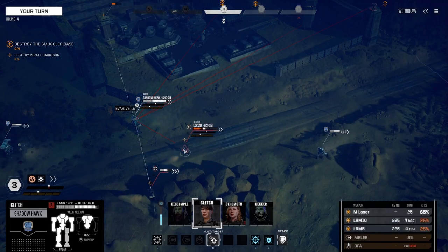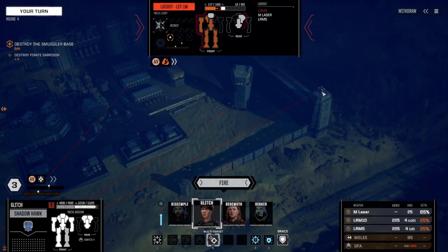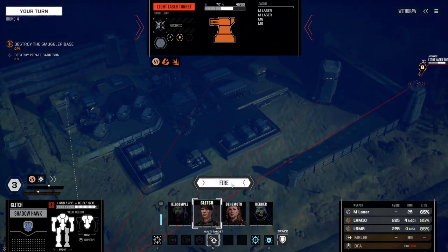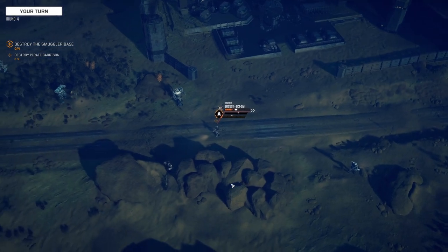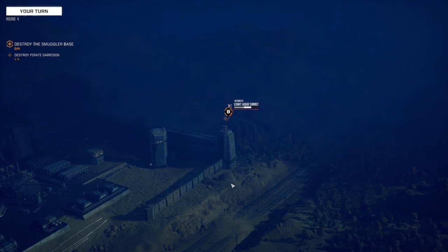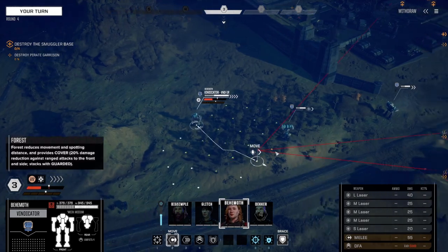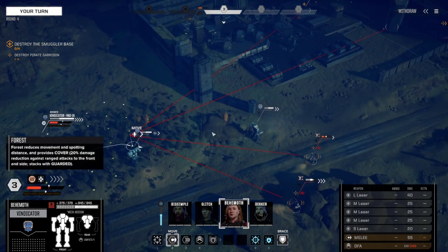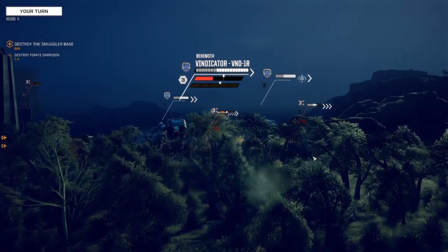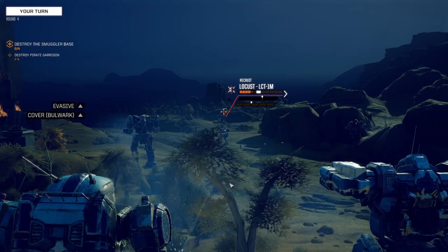We're gonna just hit the Locust with the laser, and then also shoot this turret with some LRMs. I don't think we'll kill either. Yeah, that's fine — we remove some evasion, that's the important part. Oh, we might kill it. Very close. I feel pretty good about that move actually. I think that was the right move. Now the Locust has low enough evasion that we can pretty much dedicate an attack on it and guarantee...